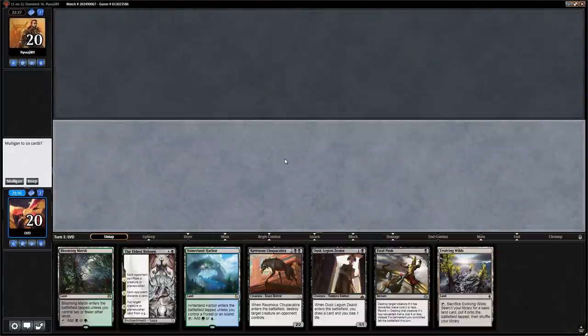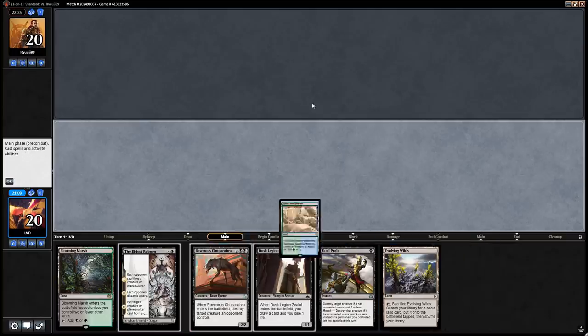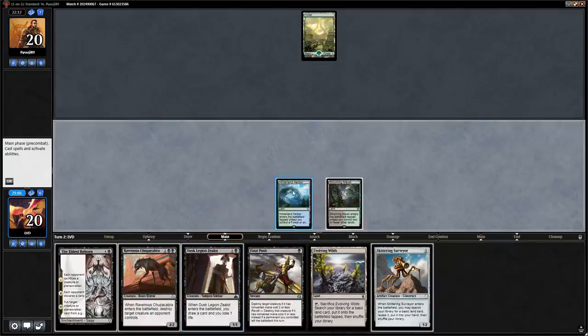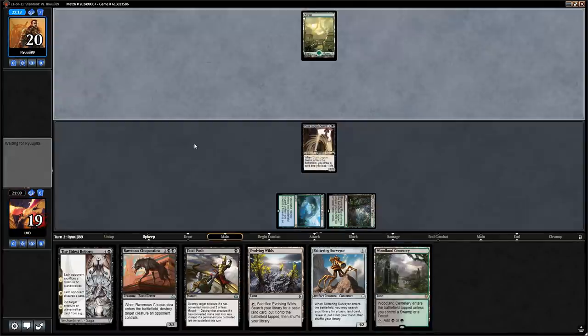This hand is okay with a few sequencing options. We could hang on to Evolving Wilds to enable Revolt for Fatal Push. Hinterland Harbor comes in tapped at the moment. We definitely want a Swamp with Evolving Wilds, so I'll play a tapped Harbor on turn one, then next turn go Blooming Marsh into Zealot, and on turn three keep up Fatal Push with Revolt. No turn-one Llanowar Elves — Skittering Surveyor is not bad but we're still going to run out the Zealot.